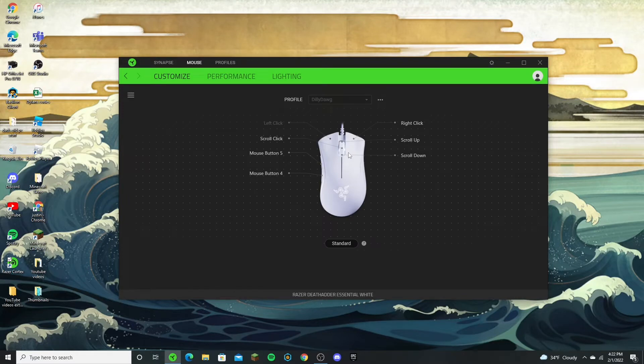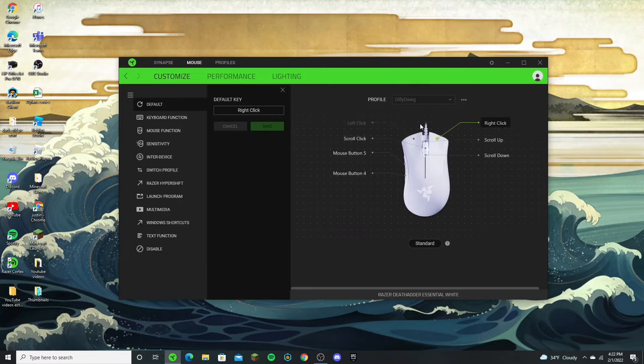I'll be doing a review video on it maybe later this week. To make it double click, it only works for the left click — I've never been able to get it working for right clicking. So press on what you want to change, go to Mouse Function, change it to Left Click, then go to Mouse Function again and select Double Click and save.